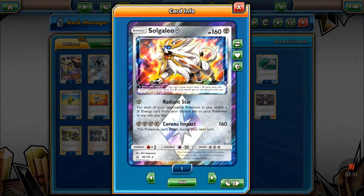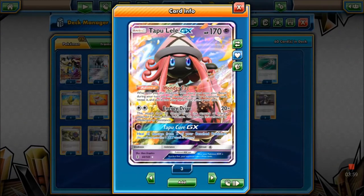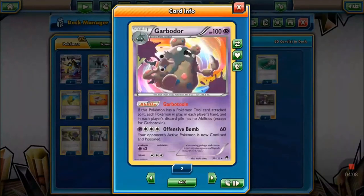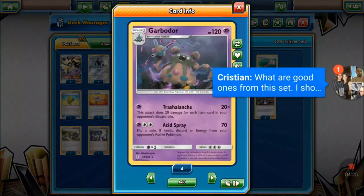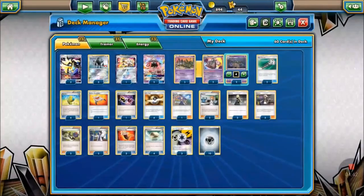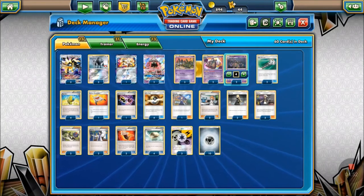We're running only two Tapu Leles since bench space is limited. Three acid spray Trubbish to set up our Garbodors — running two Garbotoxin, which shuts off all abilities on both sides as long as it has a Pokémon tool attached. Our backup attacker is Garbodor with Trashalanche — especially useful against fighting-heavy meta decks. In late game it can force your opponent to play the seven prize game, and Trashalanche Garbodor can be really broken.